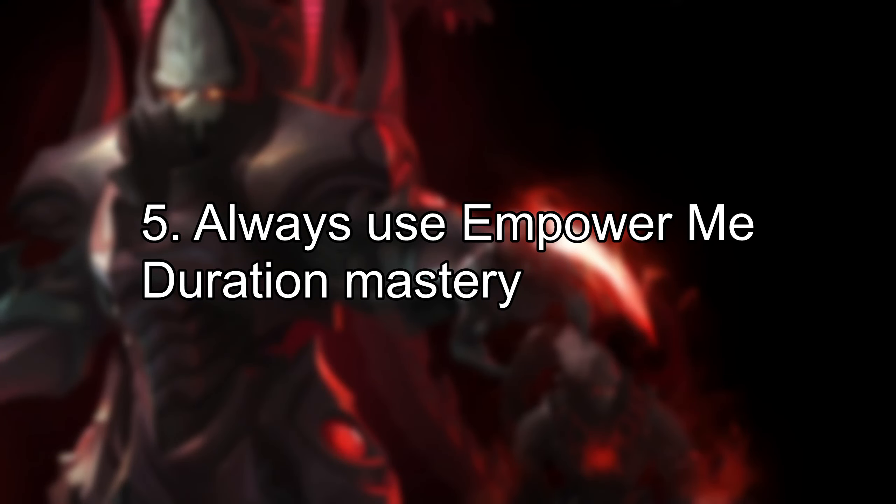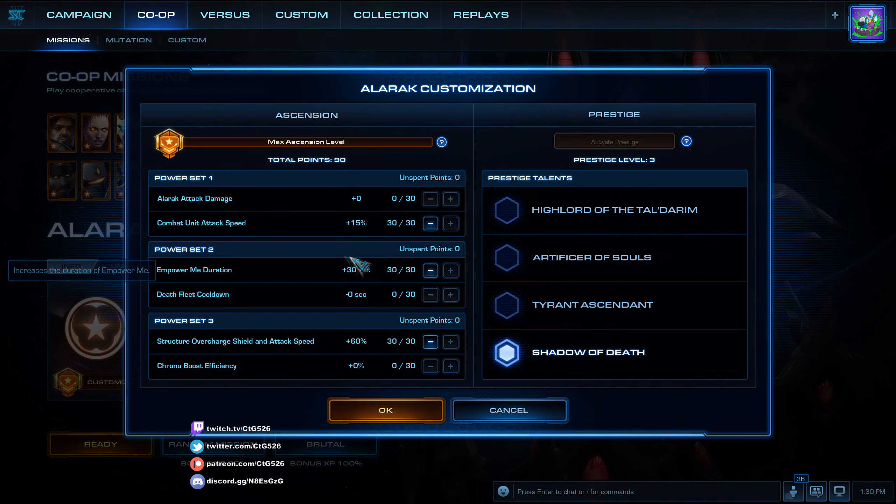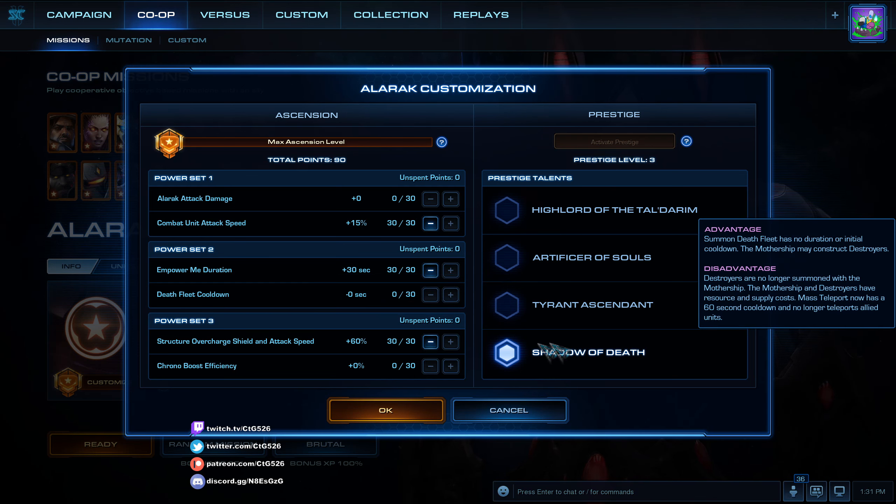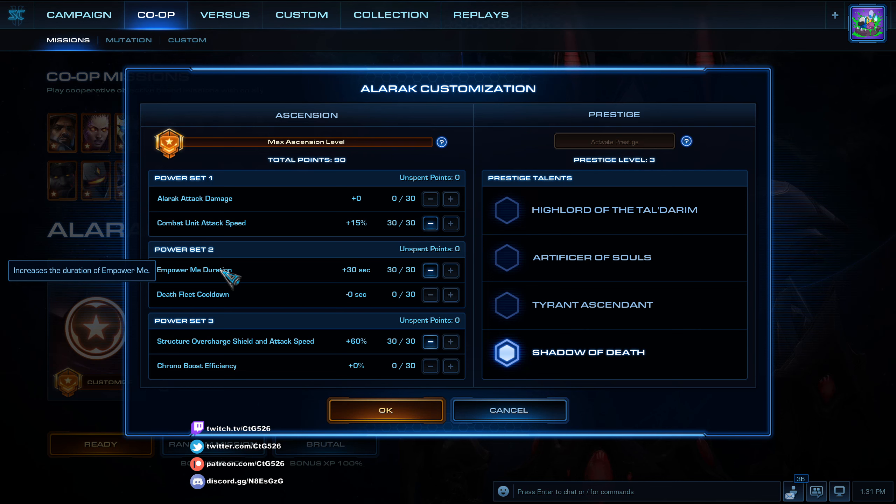Number 5: Always use empower me duration mastery. On Alarak's second mastery set, you can either lengthen the empower me duration — allowing Alarak to have empower me active for longer — or have a lower death fleet cooldown. The lower cooldown lets you summon the Mothership more frequently but does not affect the initial coolup time. For the first two prestiges, you'll have more frequent motherships but they don't last long. For the third prestige, you ideally shouldn't be losing your mothership, so the longer empower me duration is always the better pick, as it lets you deal more damage with destruction wave and the deadly charge.